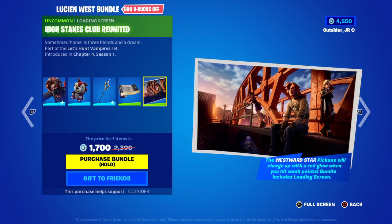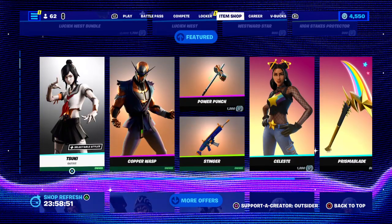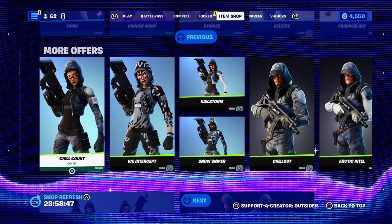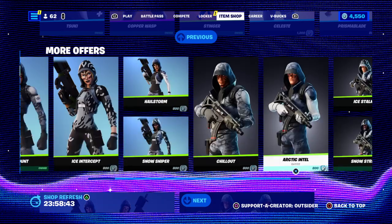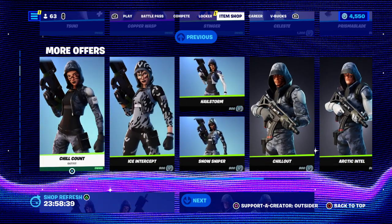I was using the skin earlier, but yeah. So that's all tonight, guys. We got the Copper Wesp, the Celeste skin, the Chill Count, the Ice Interrupt. We got a bunch of the 800 V-buck skins. These ones are all back.